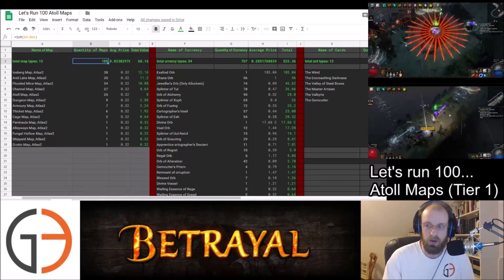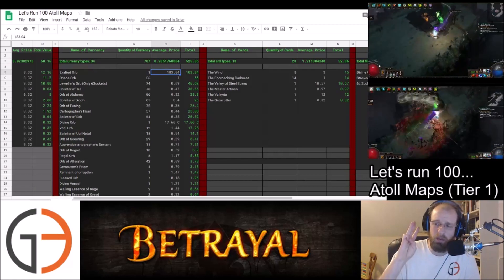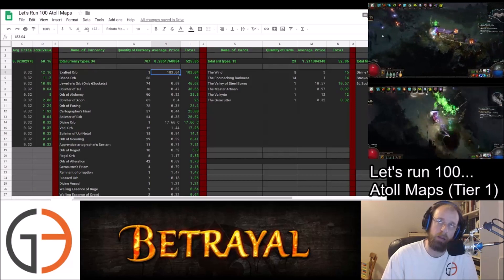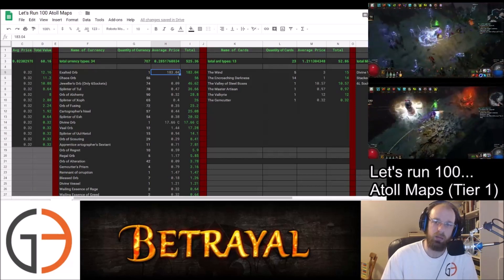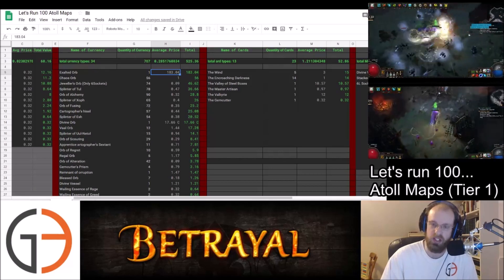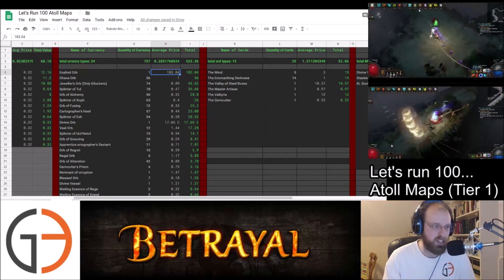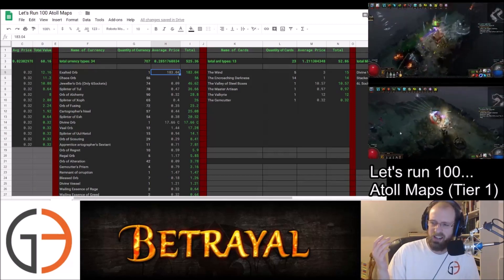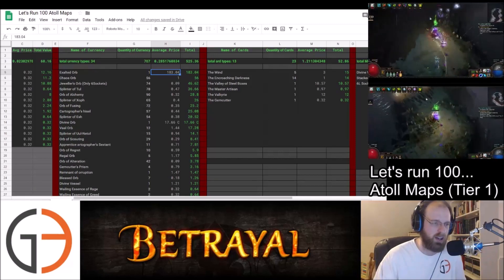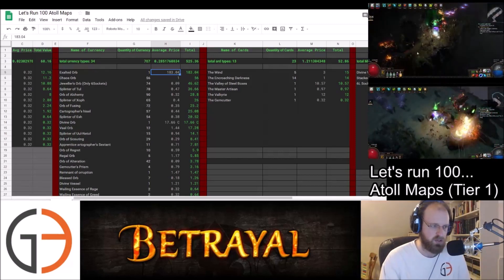In terms of the currency we farmed, we got really lucky — I think this was on map number 3 that we got the Exalted to drop, and it dropped from the boss. I was actually wondering on the third map whether I should kill the boss, and then the Exalted dropped and I figured I'd kill the boss for the rest of the maps. And then, of course, no more Exalted dropped the rest of the time. When we did the arcades and the museums, we've gotten some really high value drops within the first few maps and then nothing the rest of the way.